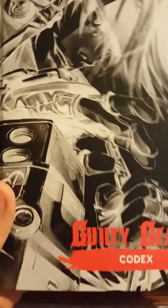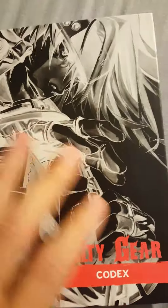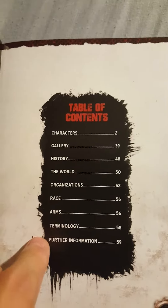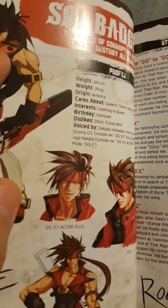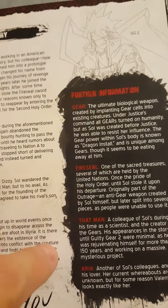Now let's get into the codex. The codex is pretty much an encyclopedia of lore for Guilty Gear — it covers character gallery, history, the world, organizations, races, arms, terminology, and further information. For example, it shows Sol Badguy's interests, birthday listed as unknown, dislikes, and even the voice actor. It gives you different character art and then his story.